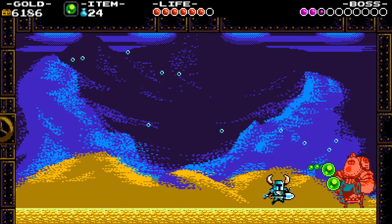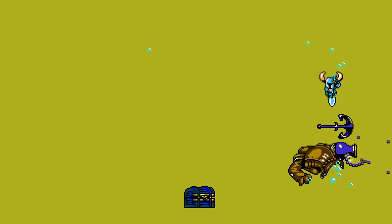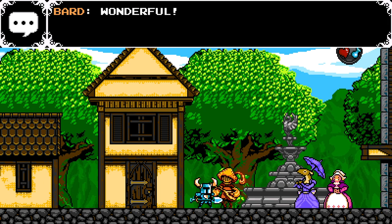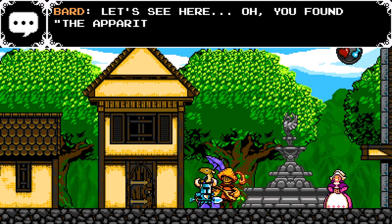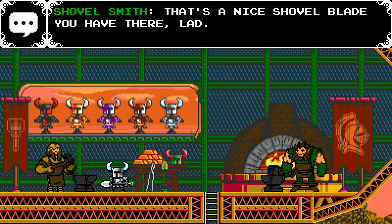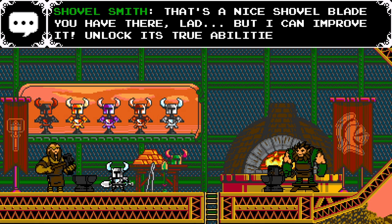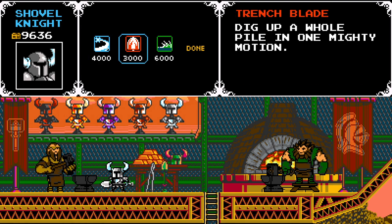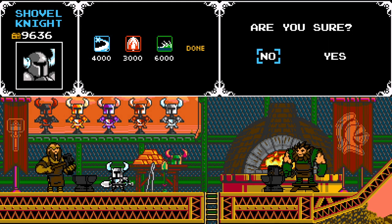Luckily for the bard, we are finally cashing in. Conquering Treasure Knight opens up a new town with armor and shovel upgrades. It's a clever move holding these power-ups until the second act — you would have had plenty of time to get your head around the basics, just to then introduce some quality-of-life changes.